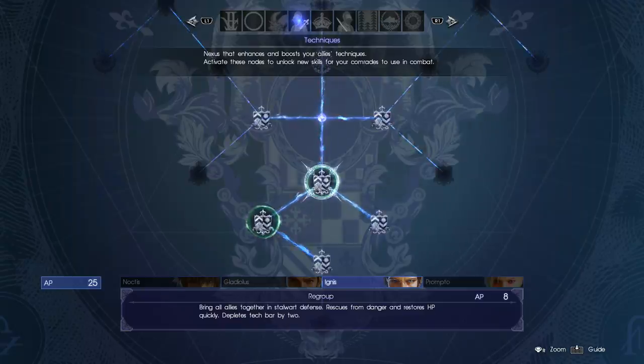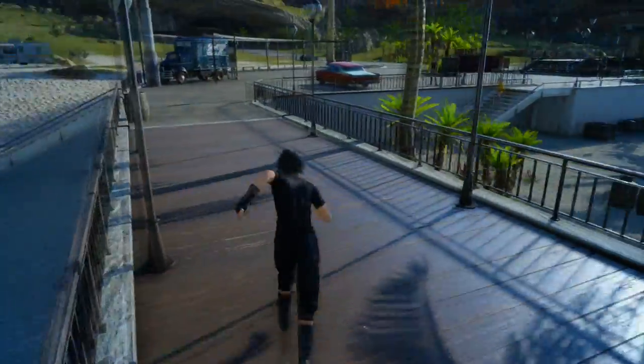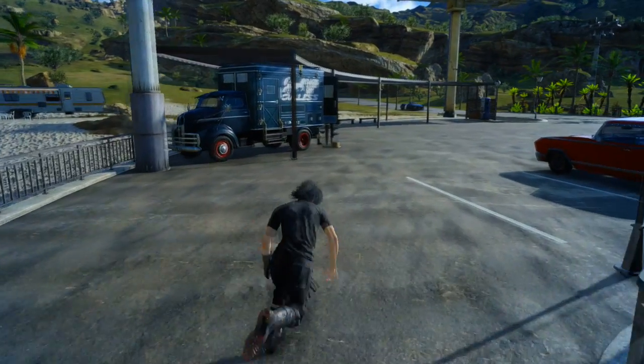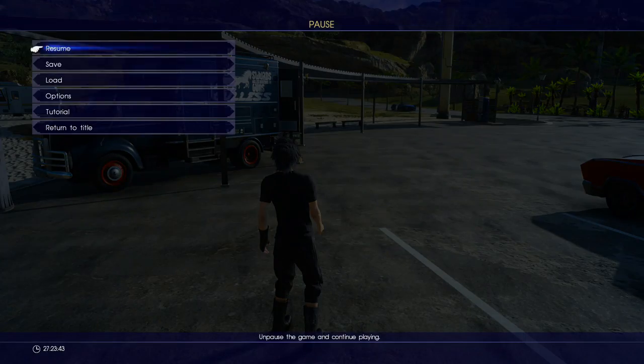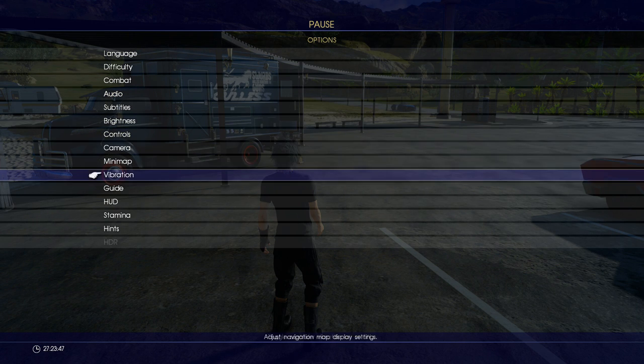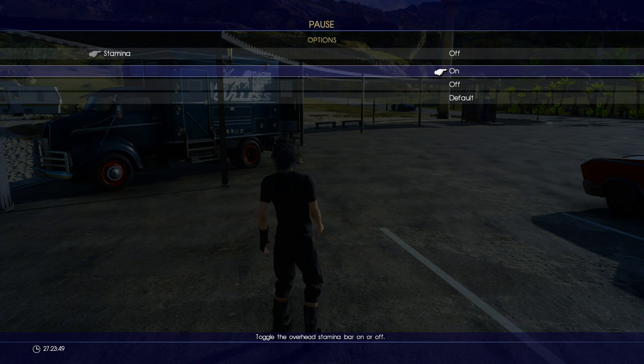So now we've got the AP business out of the way for early game. Another thing many people haven't noticed in this game is the stamina bar, and it's very, very useful. The reason maybe people don't know it's there is because by default it's deactivated, or at least it was for me. You have to go into your options menu and go down to where it says stamina and turn it on.